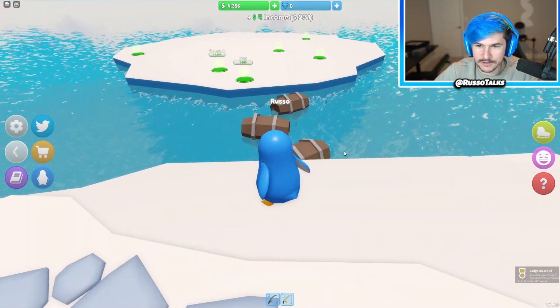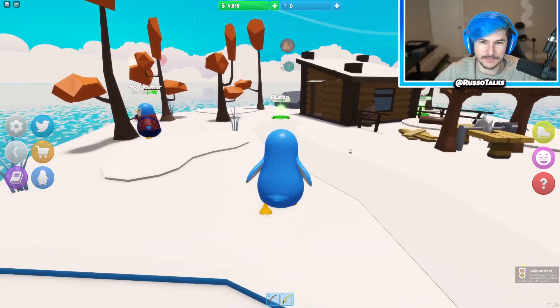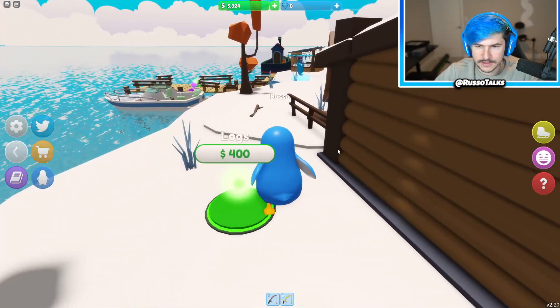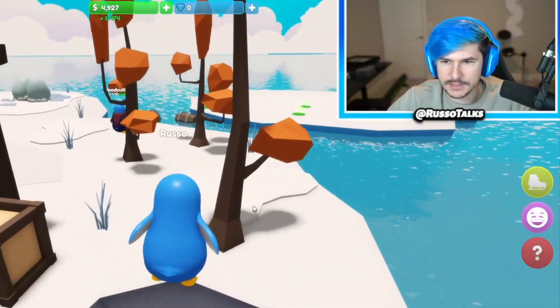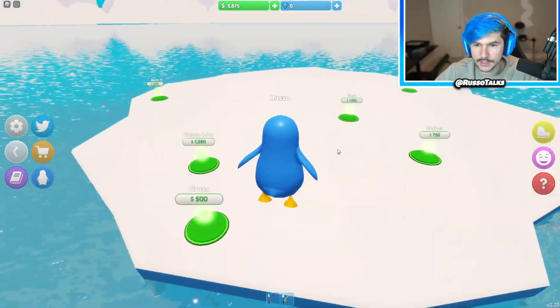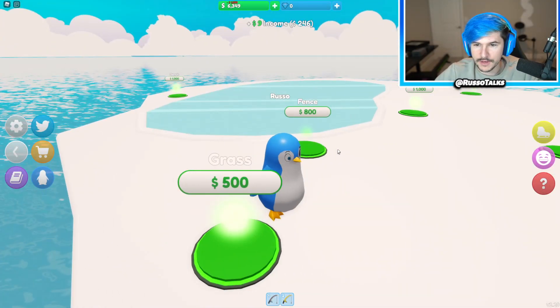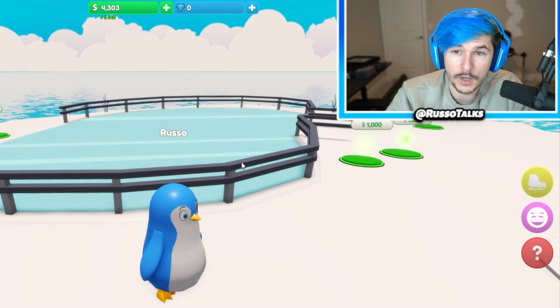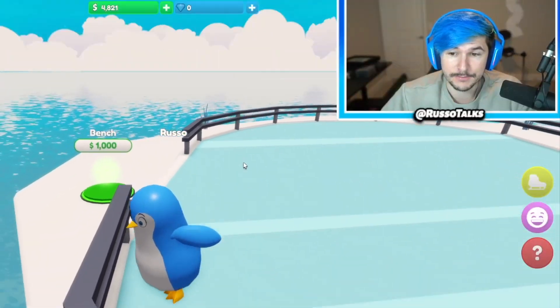We'll grab this new island and grab the barrels to get across — there's more stuff to buy there. Let's get the door, the lantern, and the logs. We got a frozen lake, the grass, the fence, and now my income is 259 times two — so now it's 518. That's pretty good.